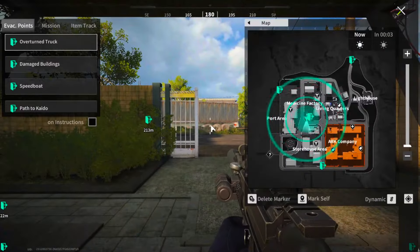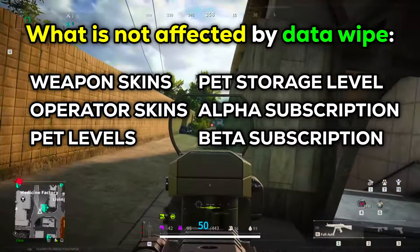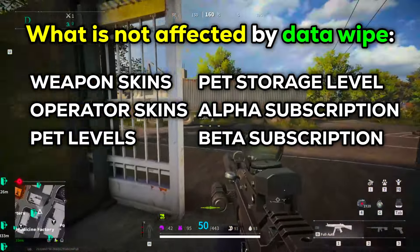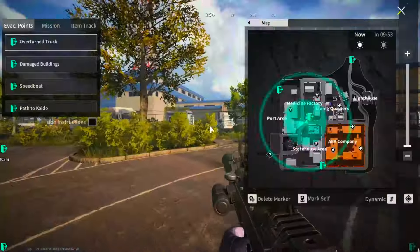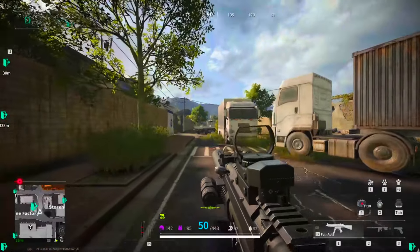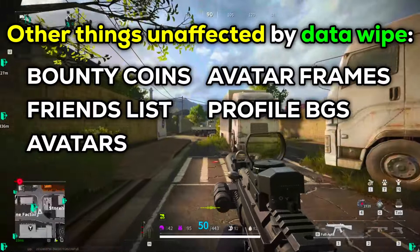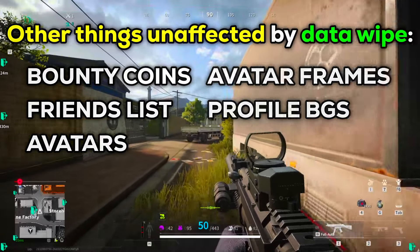Any paid content you have purchased with real money is not affected by the wipe. This means weapon skins, operator skins, pet levels, pet storage capacity, and alpha or beta subscriptions. So regardless of the data wipe, if you have spent real money on something in the game, you will not lose it. Other things unaffected by the wipe are bounty coins, your friends list, your avatars, frames, and profile backgrounds.